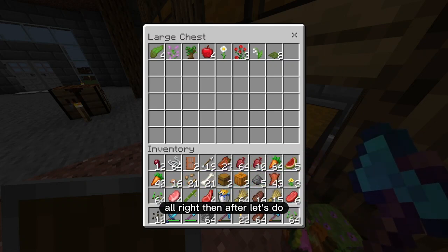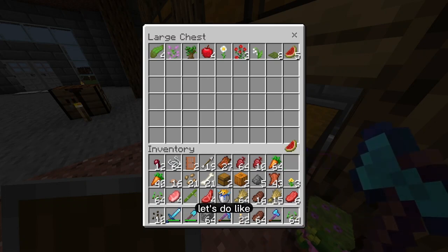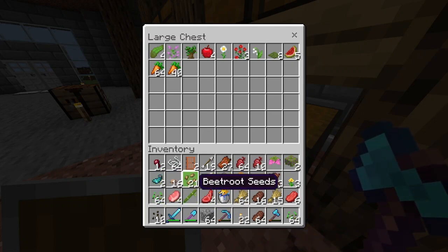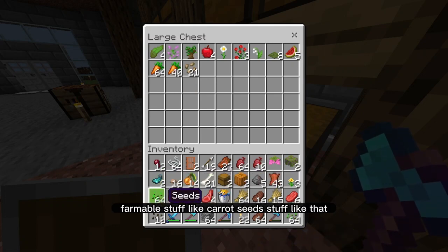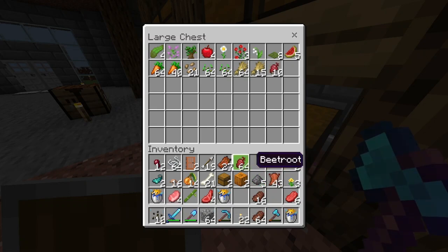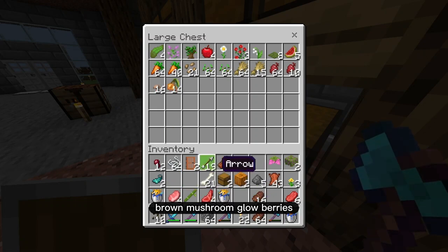After flowers, let's do food — or I should say farmable stuff. Like carrots, seeds, stuff like that. I'll try to keep all the seeds together. Let's see — beets, brown mushroom, glow berries. And over here I'll put mob drops, so I'll put my spider eye and string, leather, rotten flesh, and gunpowder for sure.